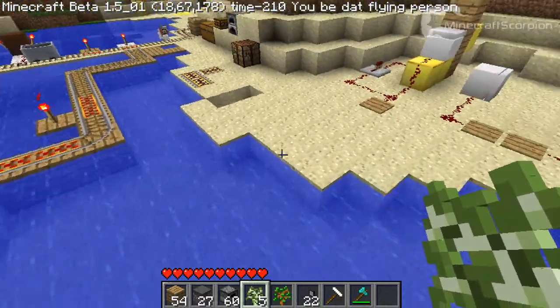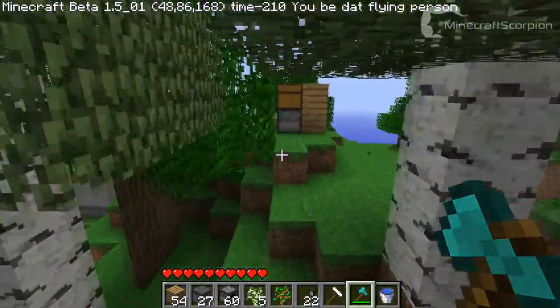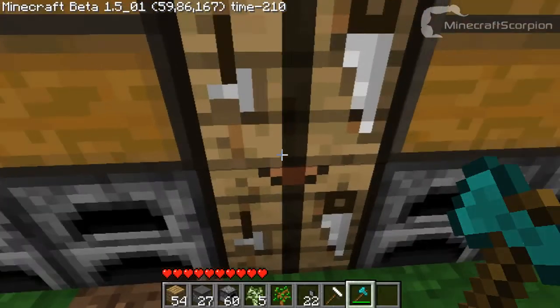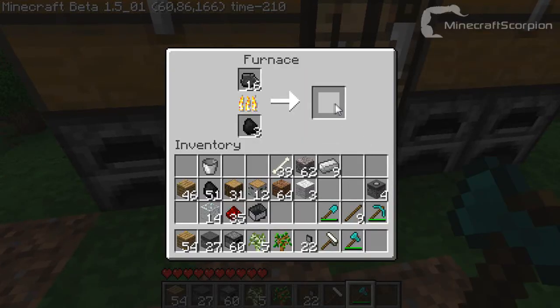I'll show you the recipe first. You need to get a bucket full of water, take that to your crafting bench, put the water bucket there, some gravel in the middle, and some coal above that, which will give you some tarballs. Now grab those, get to your furnace, put some coal in there and smelt your tarballs. This will give you some asphalt.